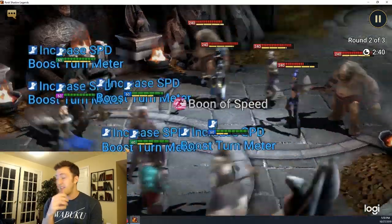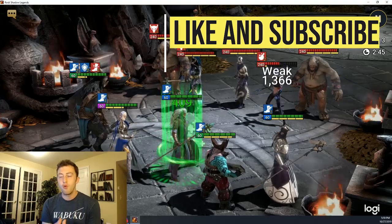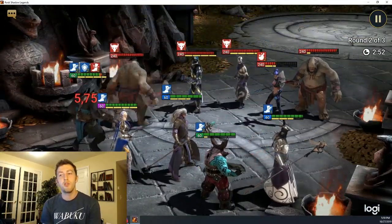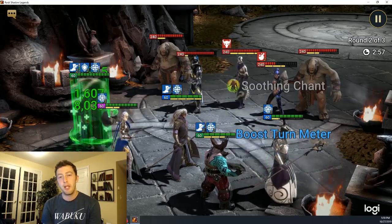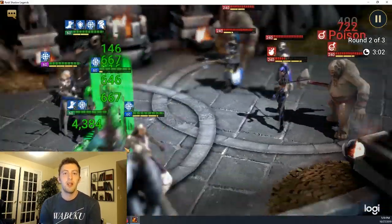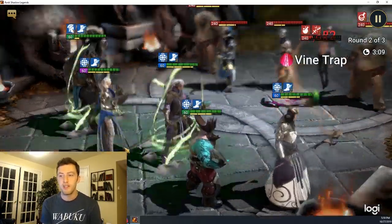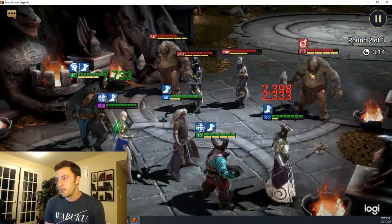Even though Narwhorn is weak to Dragon 20's affinity, he can still tank that fight. I switched him in instead of Bellower, and he can handle it. If you wanted to switch him back for Bellower you could — that's one less void hero you'd need. The run will be longer with Narwhorn because Bellower is definitely better, but Narwhorn can complete all of these dragon runs, even Dragon 20 which is the hardest one for him given his affinity.